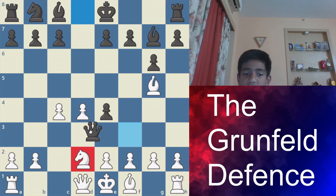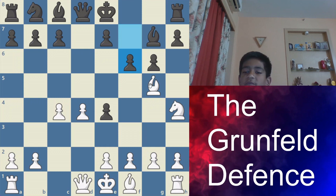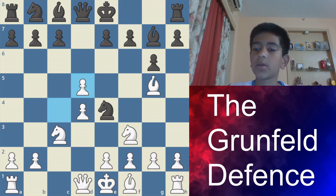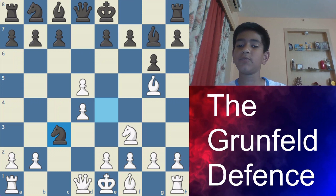And if you move it back to d2, that was this one. And if you go here, there is f6 and this knight is trapped. That is why, after c takes d5, you never take here. So c takes d5, and now knight takes c3 is the main move. You can take this bishop also.